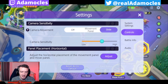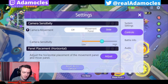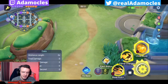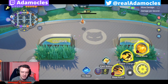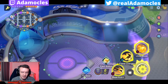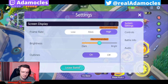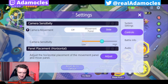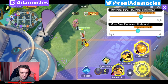Camera sensitivity: I would turn that up, but not to the absolute highest. It's a little bit different when it's on mobile. Your camera sensitivity is basically how fast you can scroll across the map. You don't want it to be super slow because you want it to be snappy, but if you turn it up to absolute max it goes really, really fast and sometimes it's uncontrollable. You just want it at a nice, decently high range so you can snap and be quick about it, but not totally lose control of your camera and panel placement. This is 100% personal preference.